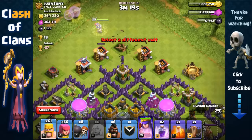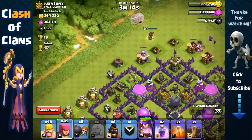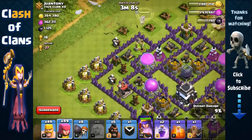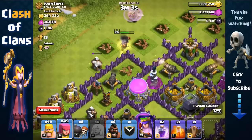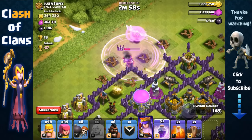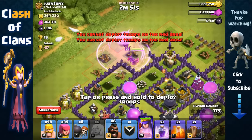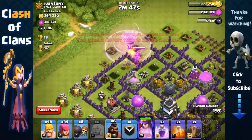We're gonna make our way towards the south - remove that barrack, and remove those barracks here. She's making her way towards the south. She's getting targeted by multiple point defenses, so we're gonna use a Rage Spell. We definitely need it with three point defenses targeting her. We could have used Hog Riders but she wasn't in the red zone yet, so I went for the Rage Spell instead.